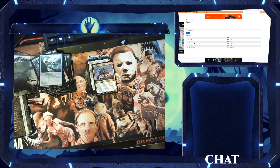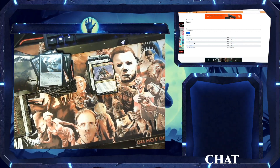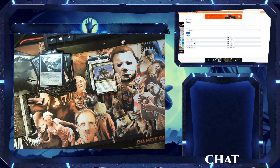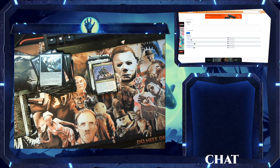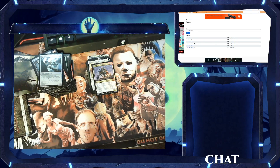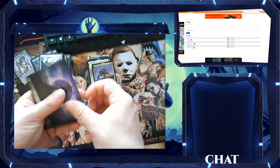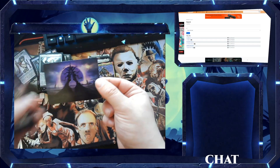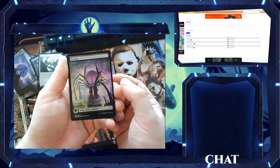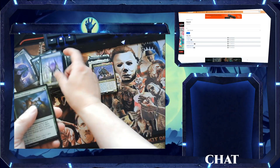We have just three packs left, guys. Three packs. Looks like it's going to be a bust, but we still have a chance. I'd like to get that one-drop green. Got a mite token. Nice art card. This land looks pretty cool — that is a nice land, man. Look at that artwork. It's foil. I'll put that in one of my decks. Nice.